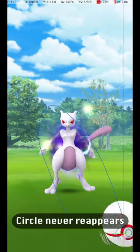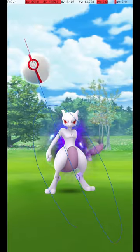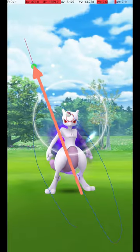It's important not to throw the ball too early, or the throw will miss. My approach is to throw from the lower right corner to near the upper left corner of the screen, about halfway from the Pokémon's head to the upper left corner. The Pokémon is fairly distant and requires a fairly high release speed.